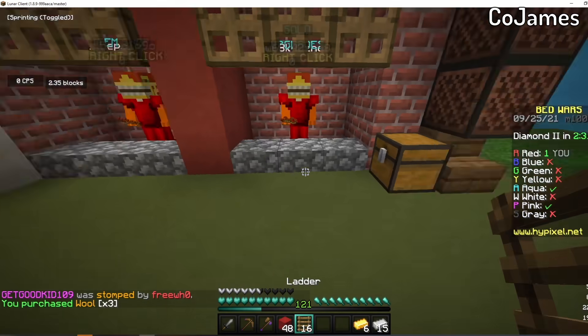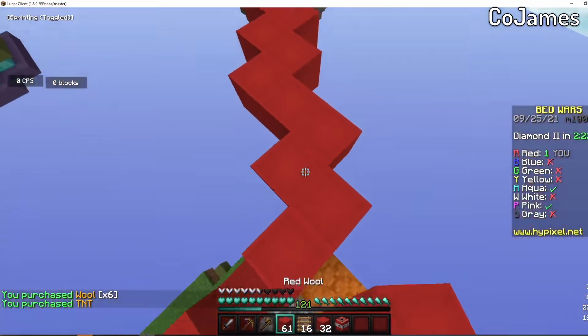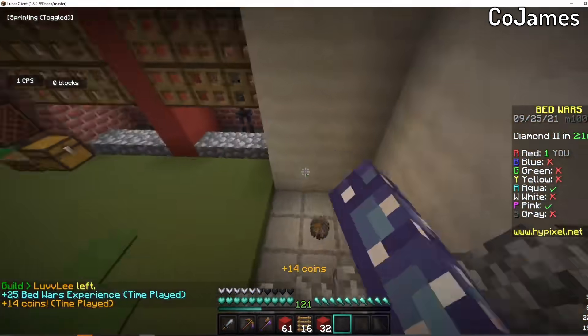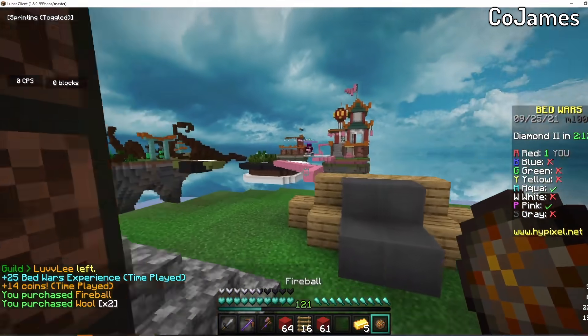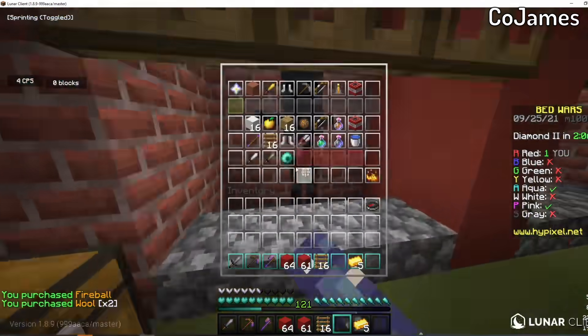Now this person doesn't have a bed. Aqua is coming to them from the other side. They're running all the way back towards pink. They use the TNT there to isolate themselves from aqua — that's actually really smart. Buys them some time. Pink pulls up on them, uses the fireball. It's a little lucky on the fireball kill there, but hey, it worked.